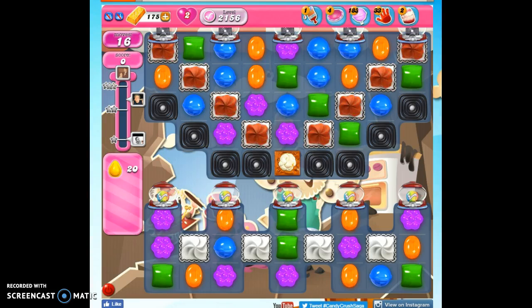Hi friends, this is Susie, your Candy Crush Guru, here to help you solve the puzzle of bubble 2156, where we have 16 moves to collect 20 yellow candies and reach 6,000 points.